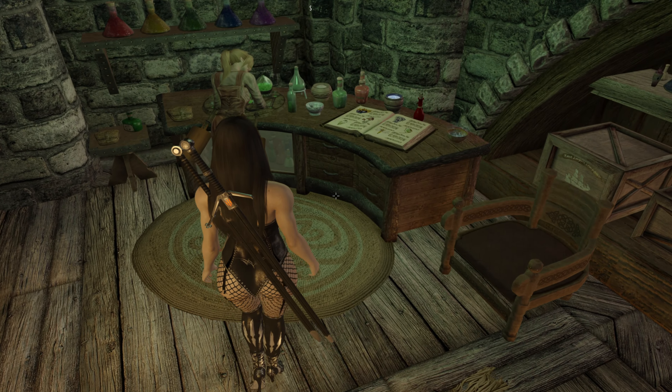Over here you've got a little area — those big vats you cannot interact with, which is a shame. There's one bed here so we're up to a total of 17 right now for followers. Over here is just a storage room, nothing much to see in there. This ladder leads up into the tower as well from the basement.